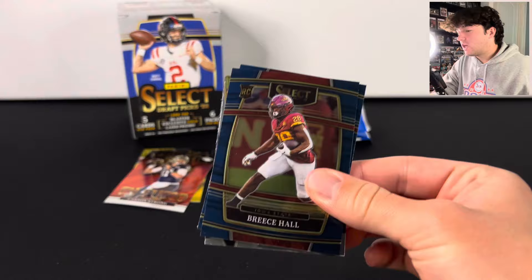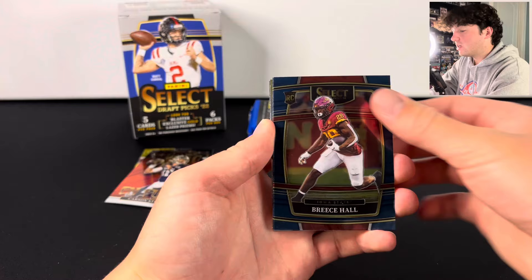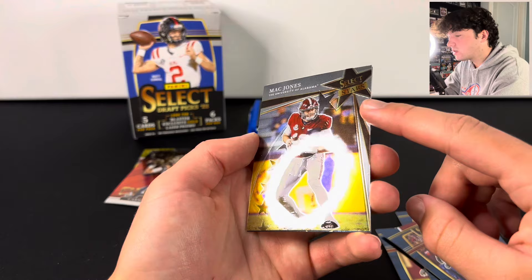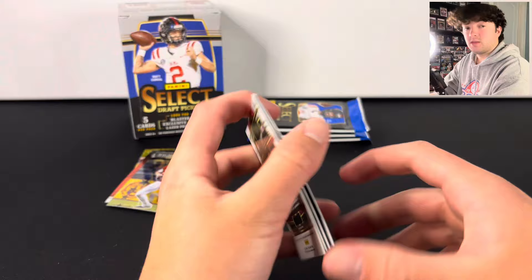We are going to be halfway through the box after this one here. Remember, we have that special five-star box — it's going to be exciting. It is also Brock Purdy year, so get ready for that. We've got a Mac Jones on Select Stars and a Jalen Tolbert. So far, not anything super crazy.